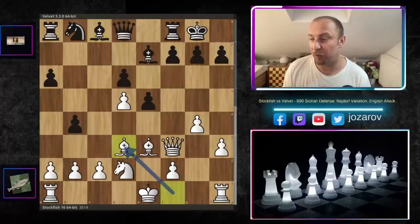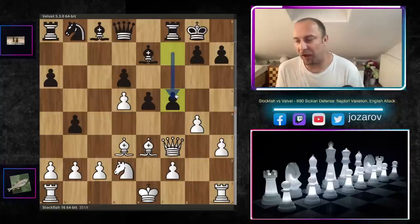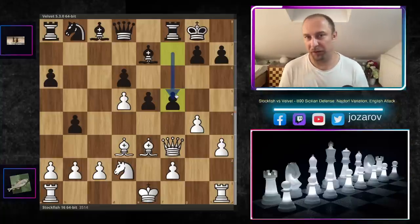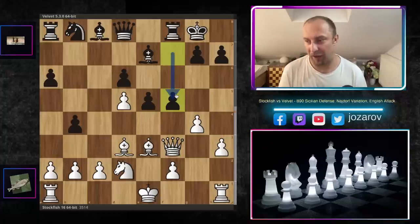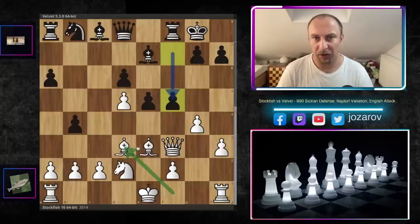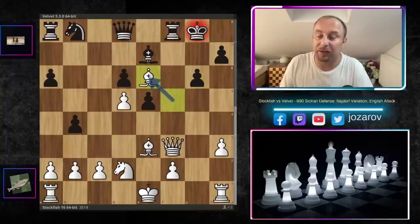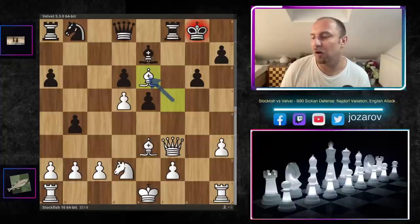After Bc8, we have Bd3 — a good move by the fish because it doesn't allow the move f5. Black would love to play f5 now, and if white hadn't played Bd3, strategically black could be much better. But now f5 is not working: you take, they take, we take — g6 is not working because of an intermediate check on e6. The whole tactical idea on the kingside is refuted for black.